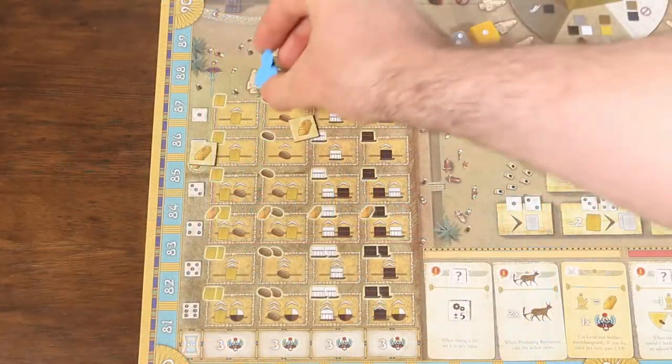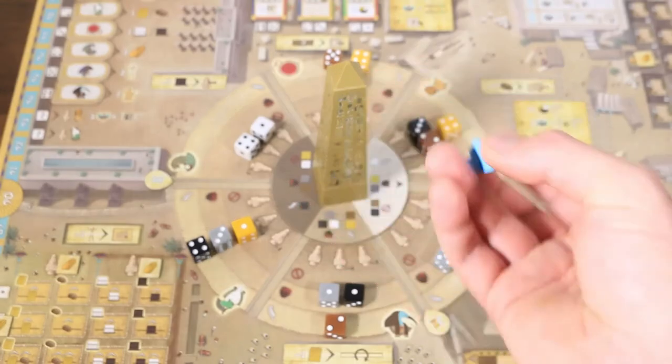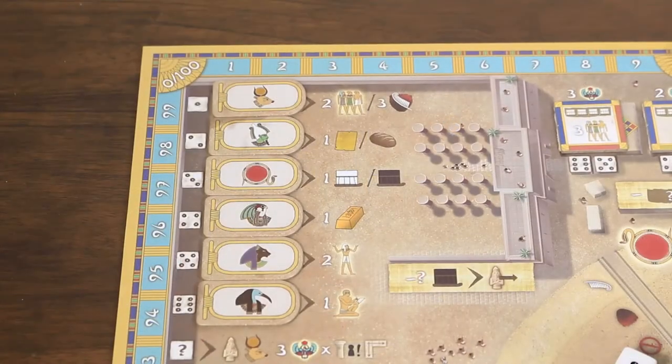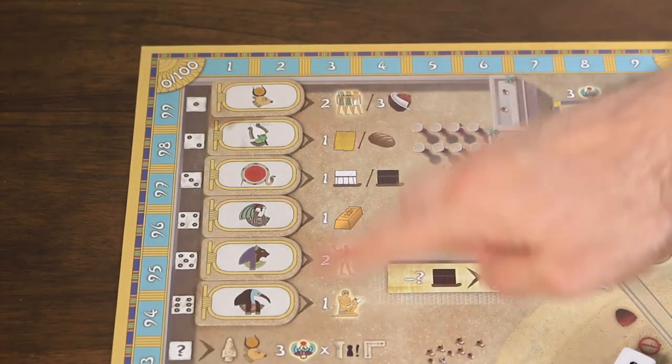On top of the gold taken, a statue will award an additional three victory points immediately for each of that player's pillars in the same row or column. Should a player place above the workshops, the statue will contribute to the majority of two columns during the scoring phase. Instead of building for the people, a player could dedicate their statue to one of the gods, placing it in one of the spaces surrounding the obelisk. The value of the dice chosen determines which god the statue is dedicated to — a four means the statue is placed in honour of Horus.